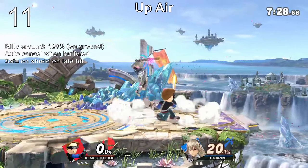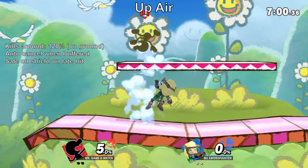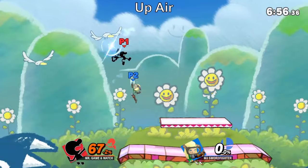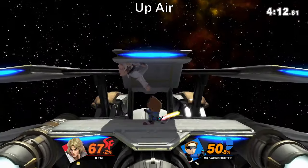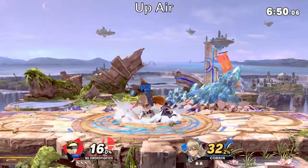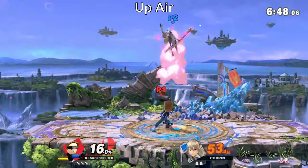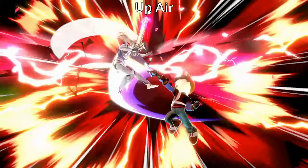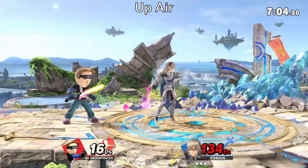Up air's sweet spot is on the first hitbox and is one of your best killing moves. Thanks to its range, it will beat most down airs, making it excellent for juggling. It's also a good follow-up to up tilt and down throw, leading to a kill at high percent. Landing with the sour spot is high risk, high reward, since it will always let you combo or even kill. It's easier to do when crossing up with it. Sadly, this won't work on smaller or crouching characters.